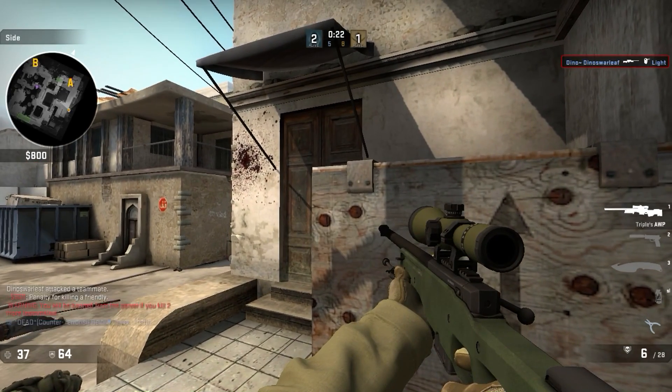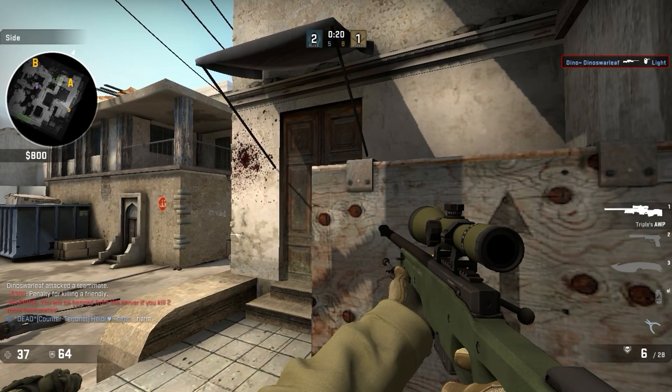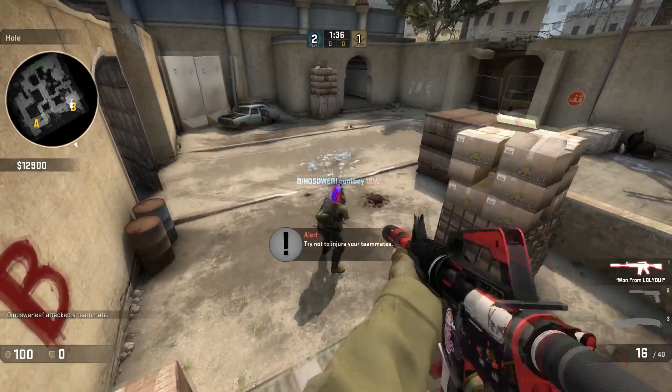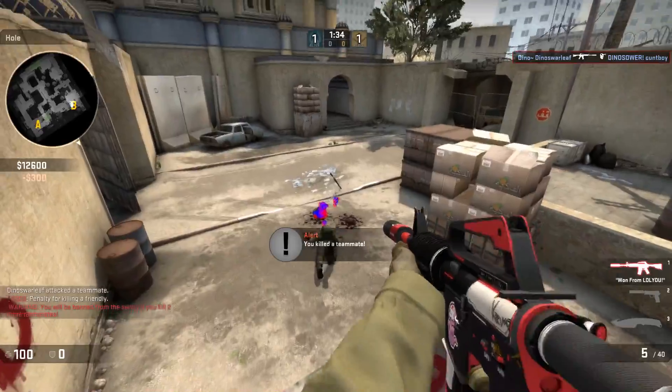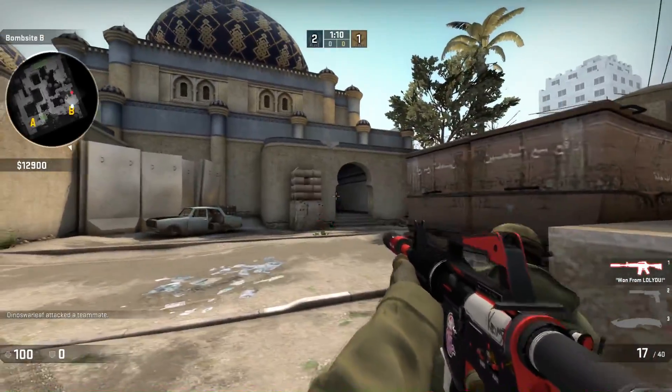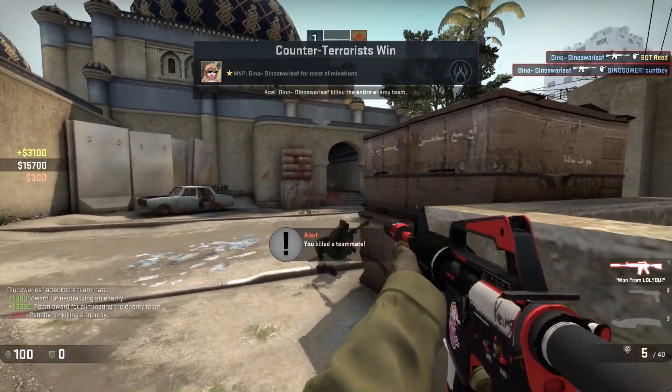Team killing is either one of the most funny or rage-inducing things in Counter-Strike. It seems like everyone has accidentally killed their teammate in a game before, but if an enemy is on the other side of your meat shield, when is it faster to shoot through and when is it better to step out of the way and then shoot?